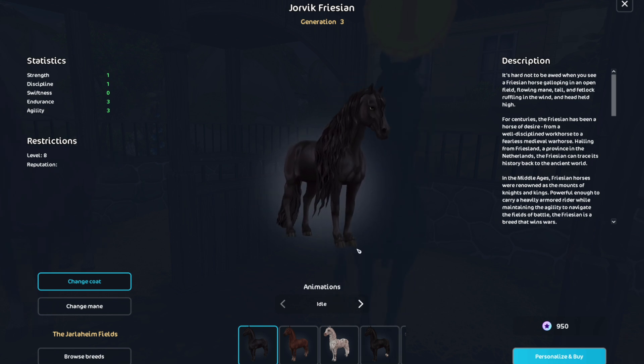Oh my god, I literally can't with its movements. I think I'm gonna name her Nebula — I decided it's gonna be a girl. Then I'm gonna go make an outfit for her in my stable. She's so pretty! I should get my other Frisians too. Oh, it's not maxed.